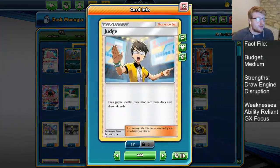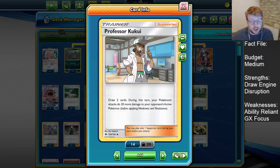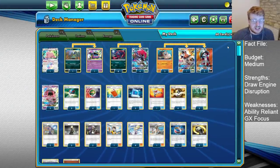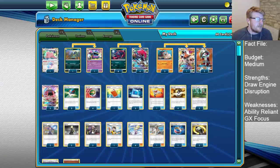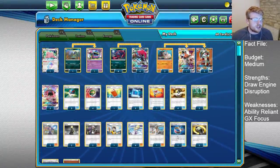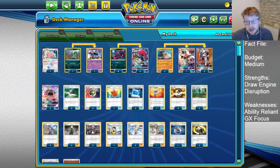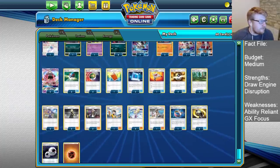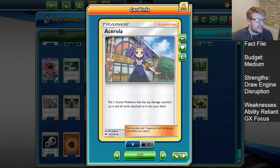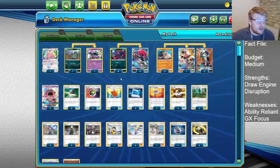Onto the supporter cards: one Judge for hand disruption on the opponent's side, one Professor Kukui in the build. We're not playing Devoured Fields, so Kukui helps push those numbers further — 120 and 110 is what we hit with both Stage 1s, so pushing onto Buzzwoles is a pretty important deal. Having Kukui plus Choice Band means we can Bloodthirsty Eyes up opposing Lele's and take one-shots on them. Two Acerola and two Guzma — Acerola trying to undo damage. Once you get that Muk lock established, Acerola is your best friend against Zapdos players, and also very strong in mirror matches. Two Cynthia to supplement the four Lillie.